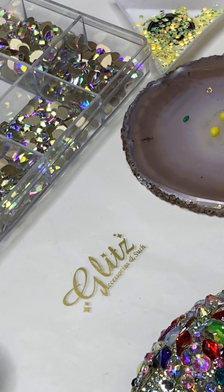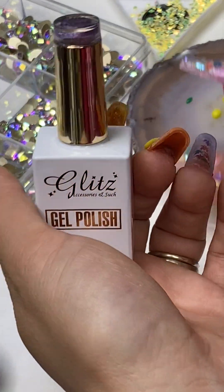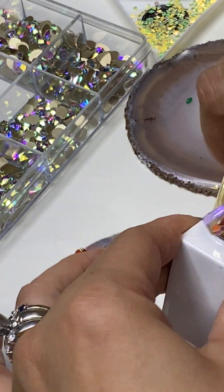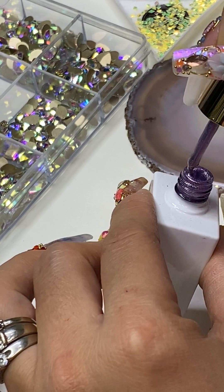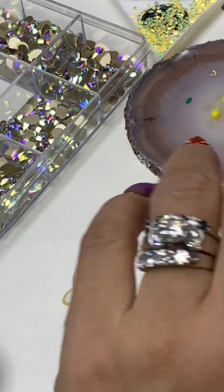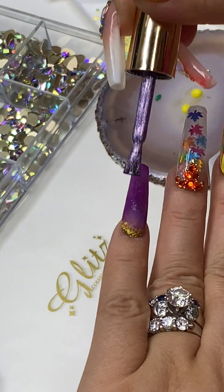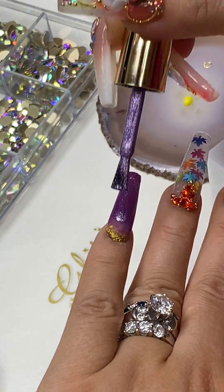I'm going to do the cat eyes number 44 — it's like a purplish, really beautiful color. I'm going to apply a really thin coat on this; I'm not going to flood it.